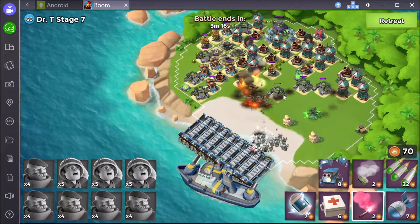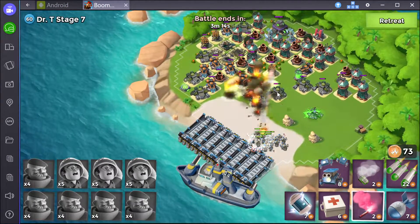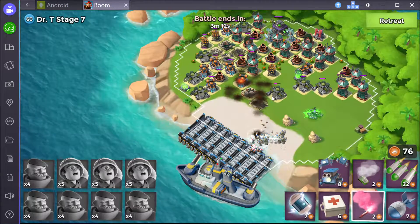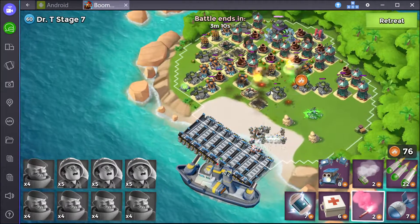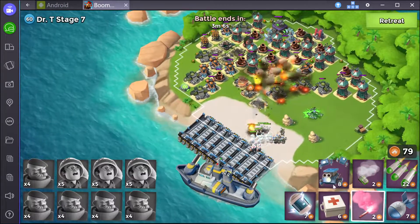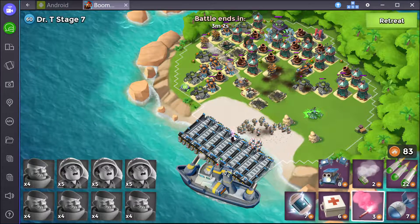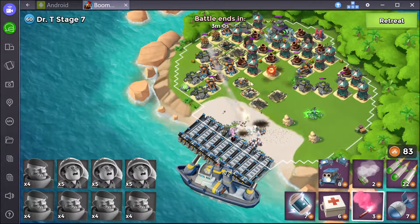This is going to be a matter of time though — there are very high health defenses on this one. If I'm lucky I'll damage that sniper tower enough that I don't have to worry about it, but I don't think that's going to happen. So I'm going to have to flare everybody back over here; I need them to stay out of range of that sniper tower while I deal with this guy.